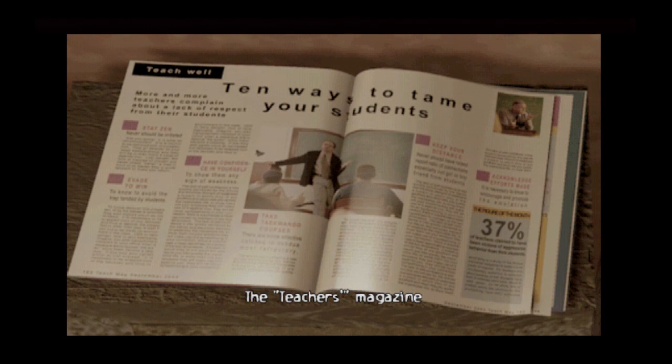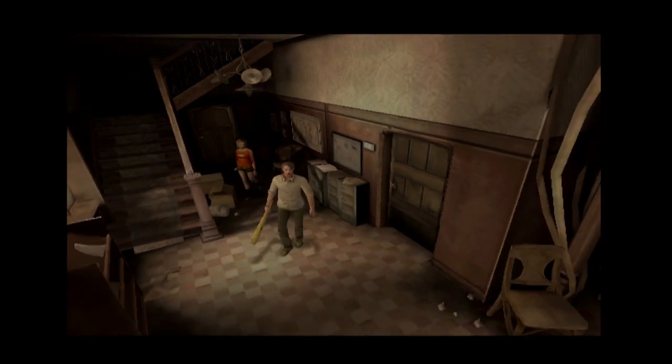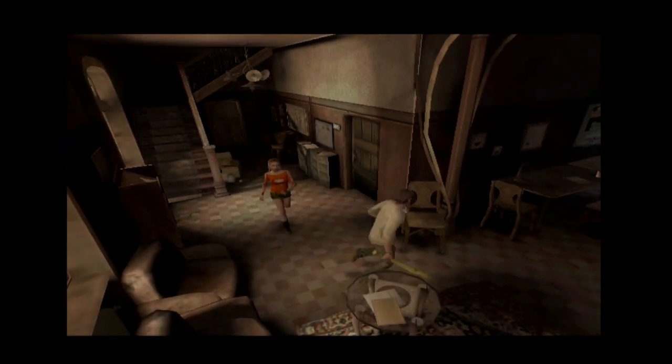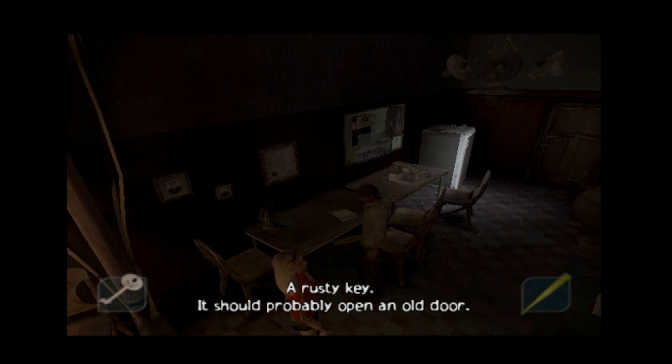Can I just say — major props for the game still not throwing monsters at us. We did for the prologue, of course, it's a horror game. But look at how far I've come in Chapter 1 with no monsters, no scares. I actually appreciate this — we're really building up atmosphere. What's this? The teacher's magazine: 10 ways to tame your students. To tame them. If a student found this I'd be pretty pissed off. Keep your distance. Acknowledge efforts.